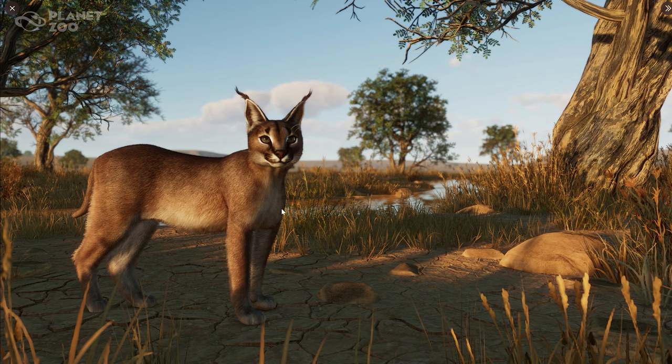I definitely look forward to seeing this animal in action — it just looks like a very beautiful animal. Do let me know in the comments what you think of the caracal, and let me know what you all think of the screenshots we've seen so far for these three animals coming with the Grasslands Animal Pack on the 13th of December. Leave a like if you enjoyed, subscribe if you haven't already, and I really hope to see you all in the next one. Thank you so much for watching. Bye, guys!